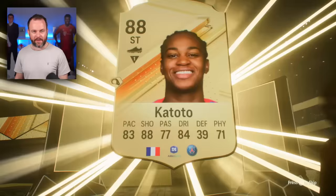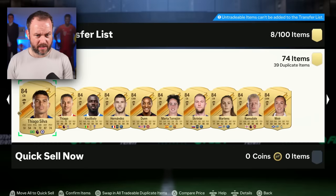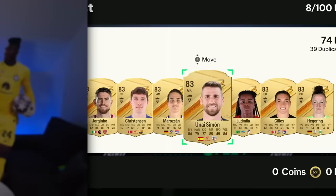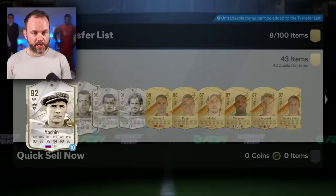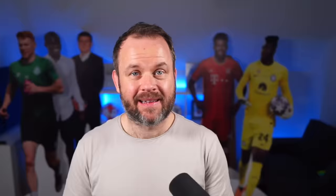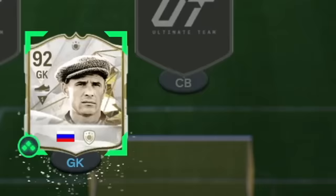Is that Mbappe? Have I legitimately just packed Mbappe? Of course I haven't packed Mbappe. Do we ever pack Mbappe? We're just desperate for a goalkeeper now. There's no way there's not a goalie in this pack. I just got Yashin in one of the icon player picks in that pack, so that counts. And I already have his icon card in the club, untradeable, so we are going to put him straight in the team.